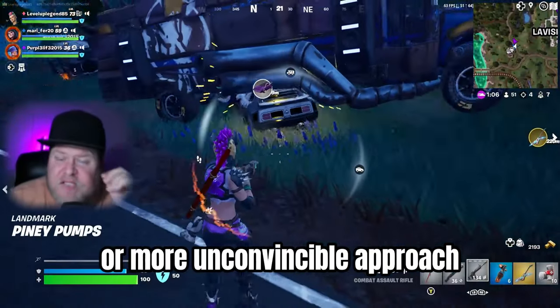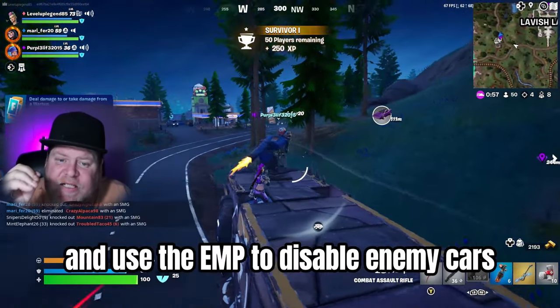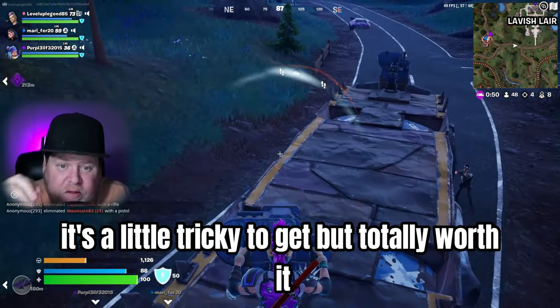For a more unconventional approach, try the War Bus. Defeat the boss convoy to claim the bus and use the EMP to disable enemy cars. It's a little tricky to get, but totally worth it.